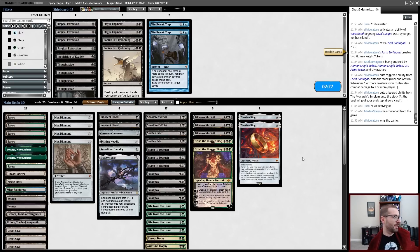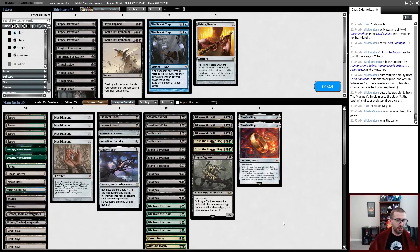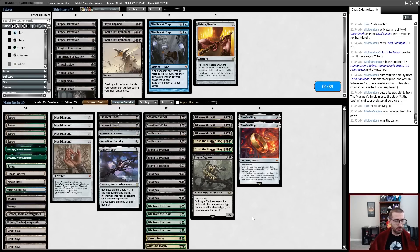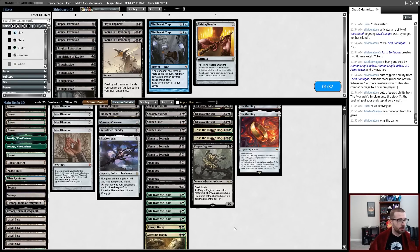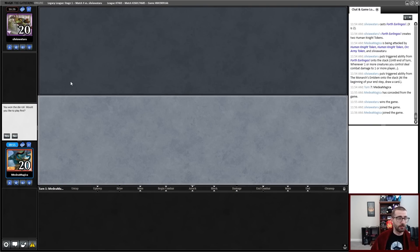I wanted to play around both Spell Pierce and Daze. My opponent Brainstorms to hide the good cards. Hymn hits Force of Will and Flooded Strand, which is not very good at this stage of the game. I lose the Urza's Saga. My opponent becomes the monarch while having four creatures in play — I don't think I beat that. Monarch and Initiative are something I very much have trouble with. Plague Engineer becomes a little more reasonable against Orcish Bowmasters. I'll cut Pithing Needle and sub in a Plague Engineer.